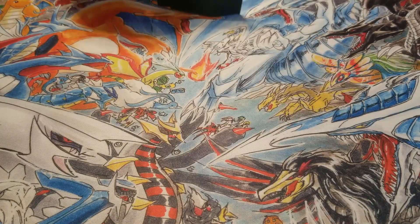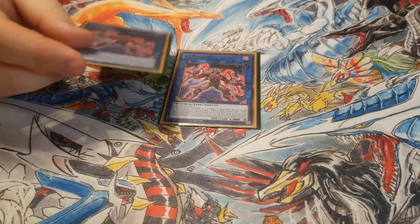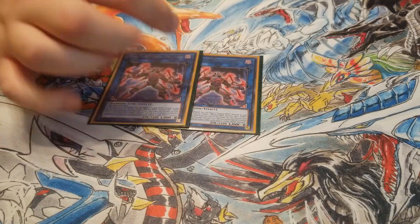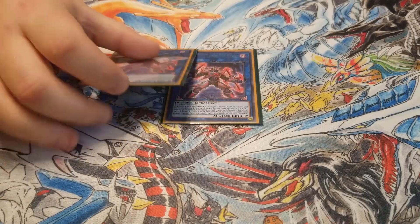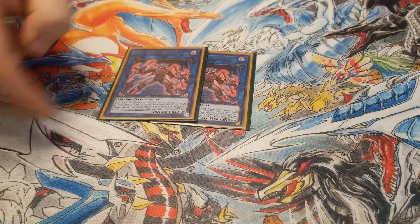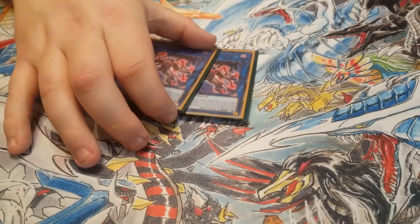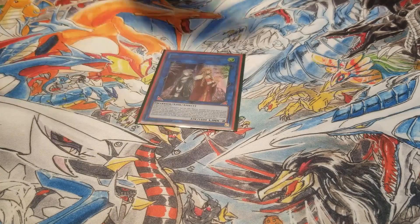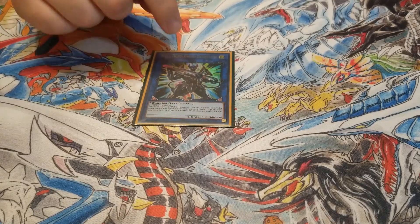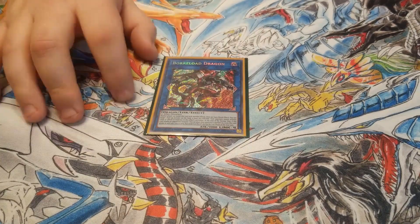Next we play the Links. We've got two Xtra HERO Cross Crusader — this guy is really good. You link a monster into this guy and you special summon a Destiny Hero back from your graveyard, then you tribute that Destiny Hero monster and add another hero from your deck to your hand. Typically you link into this guy using Malicious, special the Malicious back, pop the Malicious again, add a hero, and then banish the Malicious for another one. Then we play one Isolde for the Connector Aqua Dolphin play, one Xtra HERO Decimator — I hardly ever go into this card but it's there — and then one Boreload Dragon, another card I hardly ever go into but it's there if I need it.